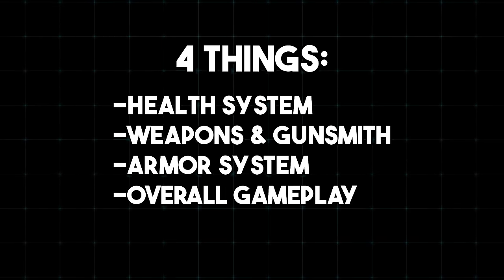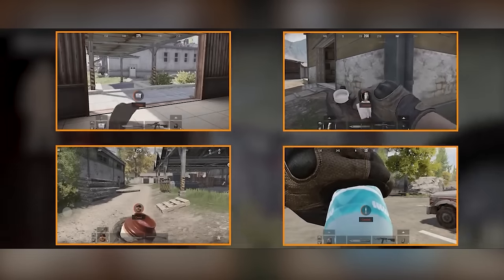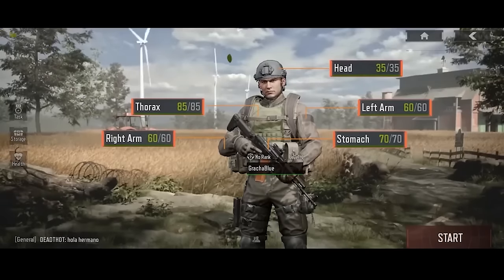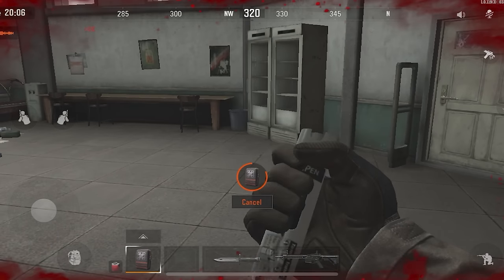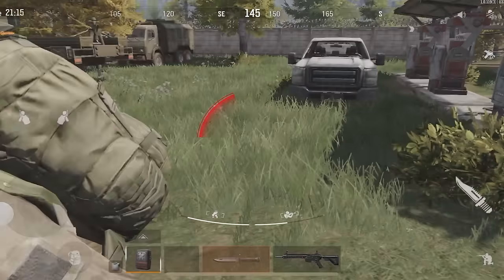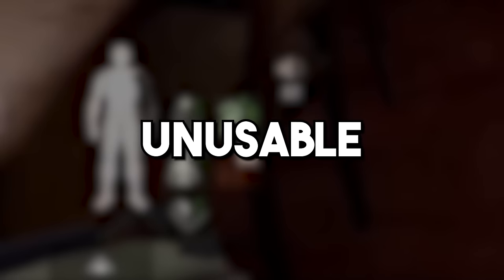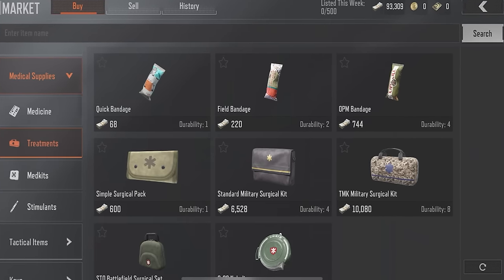There are 4 things in Arena Breakout that'll blow your mind in terms of realism: the health system, weapons and gunsmith, armor system, and overall gameplay. The health system is extremely realistic — your character has 7 body parts: head, chest, stomach, left arm, right arm, left leg, and right leg. Each body part has its own health value and changes color when injured. When shot, a body part can be damaged, wounded, or broken. If damaged, you use a medkit to heal it. If wounded, the body part continues losing health and must be treated with a bandage. The most dangerous state is broken, when the body part's health reaches 0 and becomes completely unusable — you can restore it using a surgical kit. The health system in Arena Breakout is a thousand times more realistic than any other game.